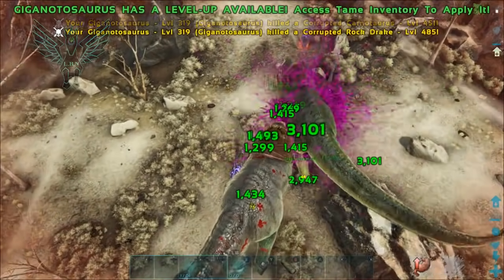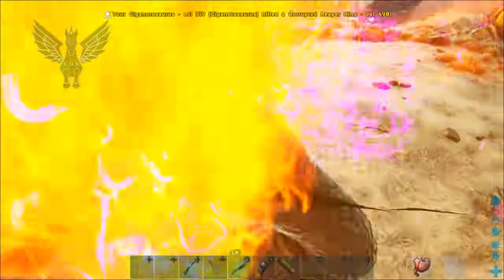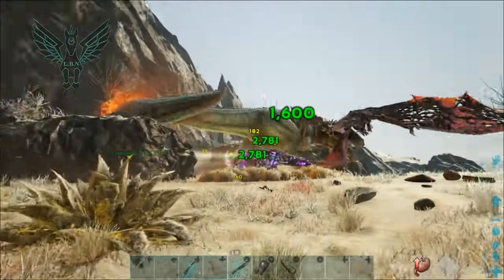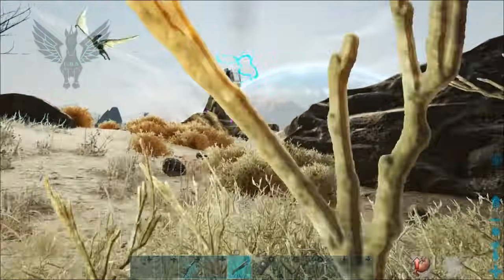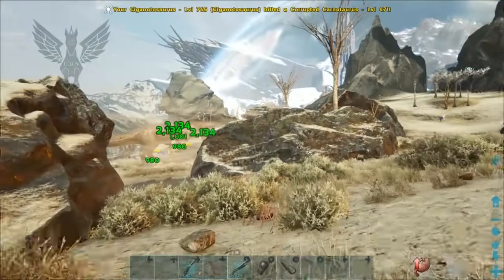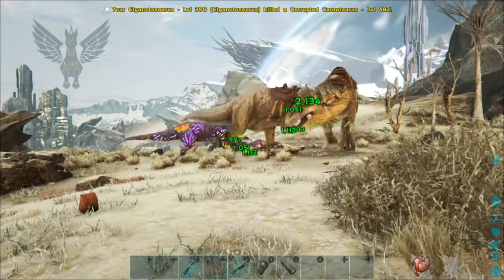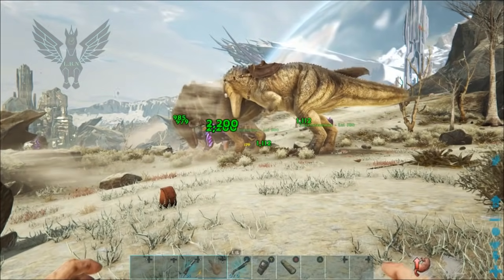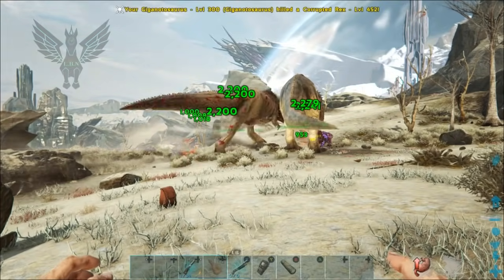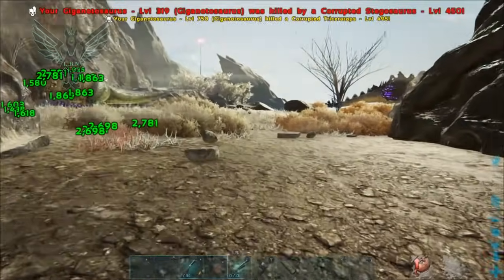Holy smokes. I'm going to try to figure this out — I gotta get a good feel for what I'm dealing with. Even just the pteranodons are ridiculous. I've got my gigas on aggressive, they're over there handling business, but I don't think they're gonna last very long. The 300-level gigas would literally rage within seconds — look at all that green.